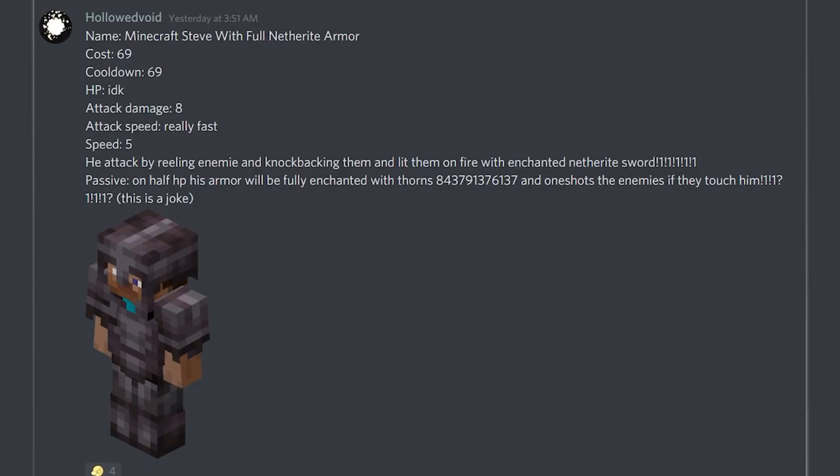The next suggestion is from Holoth — Minecraft Steve with full netherite armor. His cost is 69, cooldown 69, HP probably pretty high because of his armor, attack damage 8, and a really fast attack speed with a movement speed of 5 which is very fast. He attacks by reeling in an enemy, knockbacking them, then setting them on fire with an enchanted netherite sword. His passive: at half HP he becomes fully enchanted with thorns and one-shots enemies that touch him. I think this can be a really balanced and interesting tank buddy — when you damage him, you take damage back, and having another fire-setting buddy besides Wisp would be really cool.